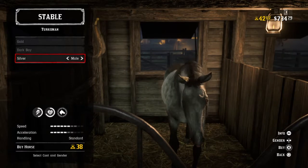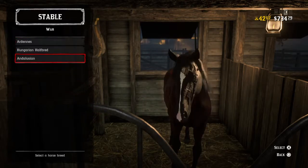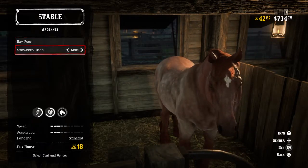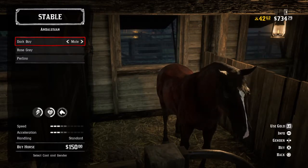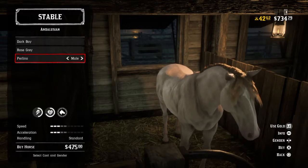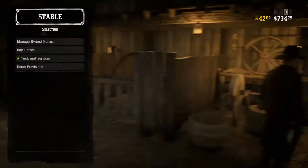I alternate between the Fox Trotter and the Turcoman the most, sacrificing a little bit of speed for some of the health the Turcoman has. But again, it depends on what you're trying to do. The war horses are really fun — they're huge, they make your character look tiny when you're riding them. It's that Cadillac feel I mentioned. But I just can't have a horse that goes that slow. I need to be able to get to people, get away from people, and travel from road to road in a timely manner. If the Fox Trotter is twice as fast, that time really adds up in gameplay.